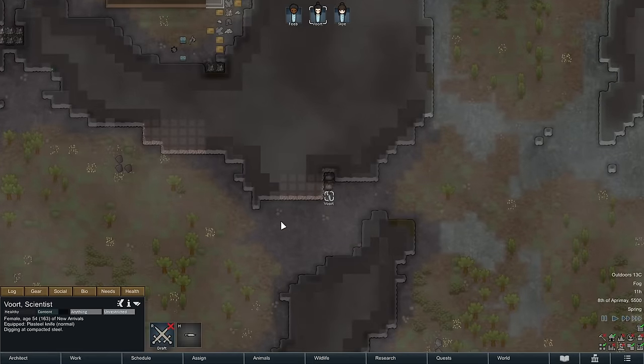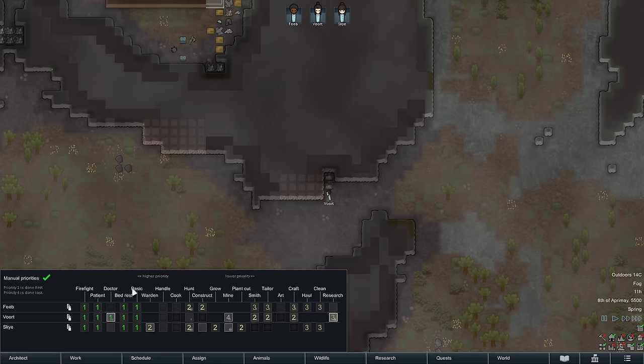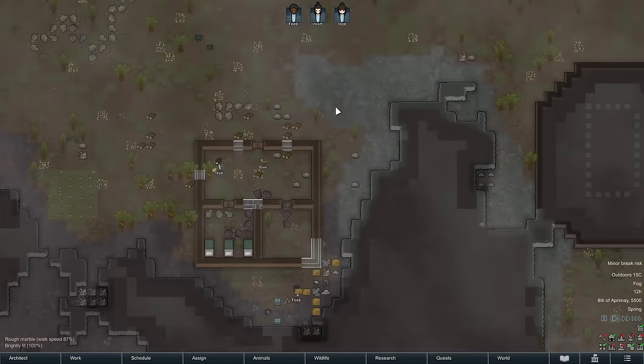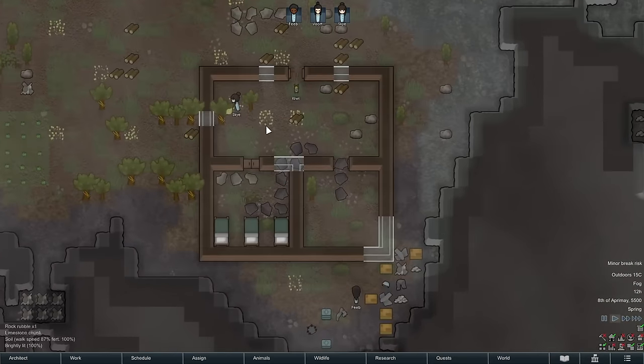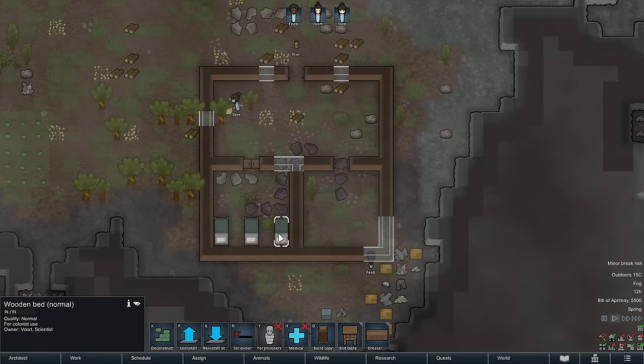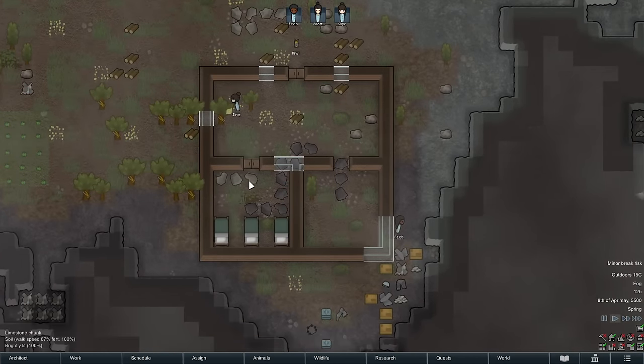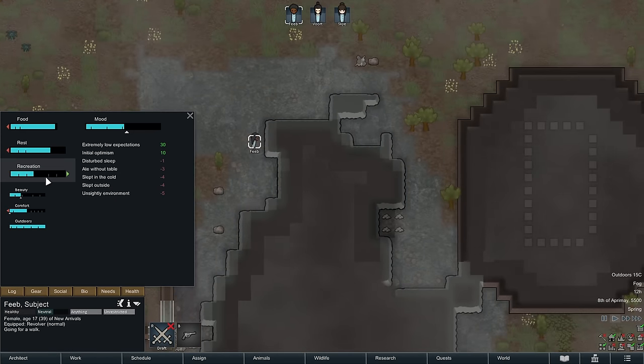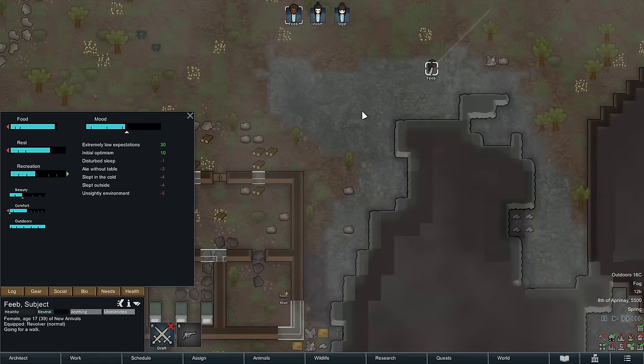Vort is still doing things — we're not really necessarily going to want them as a long-term miner, but we're keeping Vort busy with some mining work for now. That's not necessarily their long-term expertise, but it's going to be okay. We've gotten through our first day. We slept, well, sort of in the great outdoors — we didn't have a roof over our head yet. For tonight, we nearly will. Sky's chopping down trees. Feeb is doing construction, although currently going on a walk because their recreation need was low.